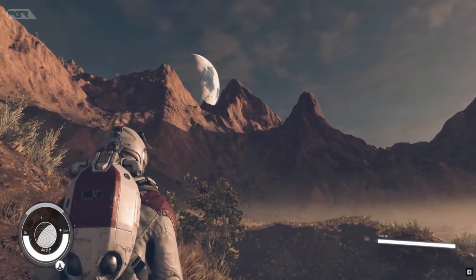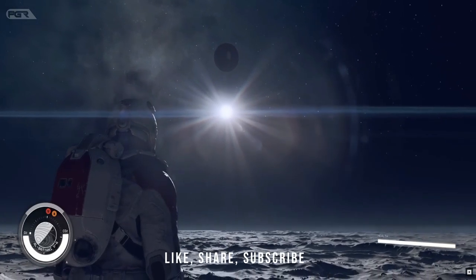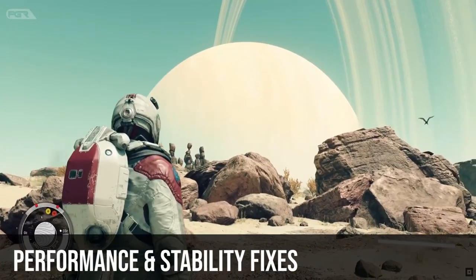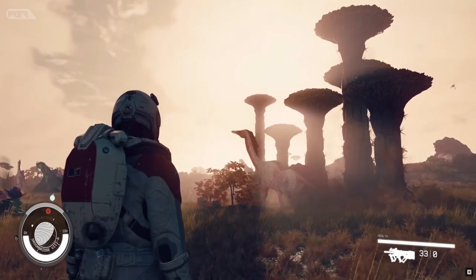The size of the patch for Xbox Series X and S is 15.48 gigs, and for PC it's 13.4 gigs. The first category is performance and stability fixes: it says improved stability related to suspending and resuming the game — this is for Xbox Series X and S.